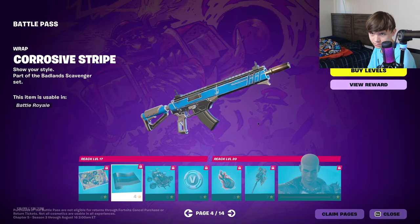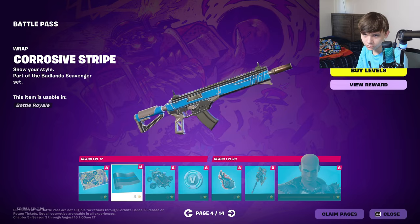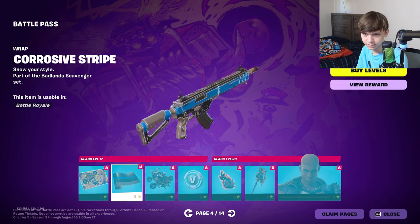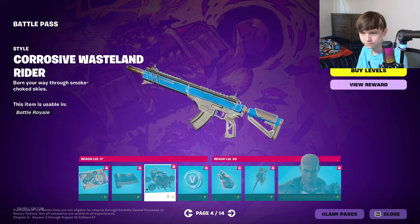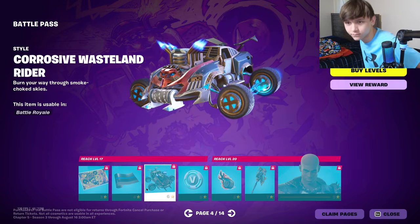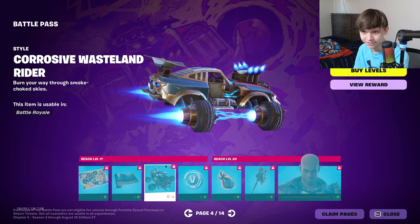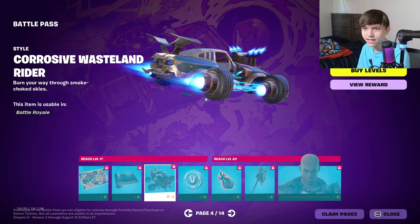Then we got a loading screen, corrosive stripe — that's clean but kind of boring. Then we got corrosive wasteland rider — that is sick, look at that, it's got like the electric thing right there. That is nice.